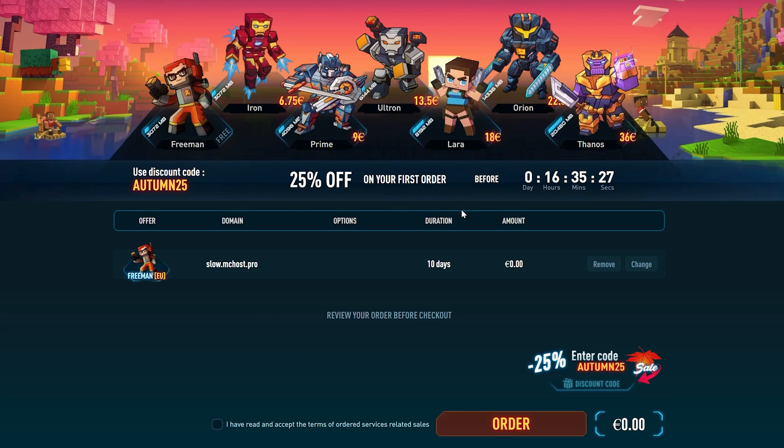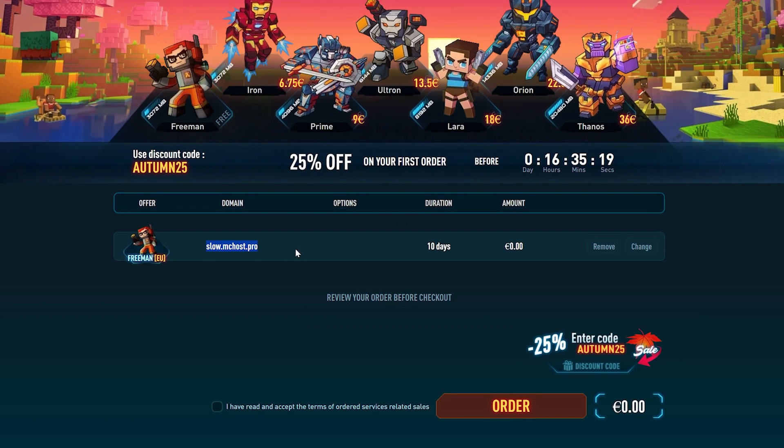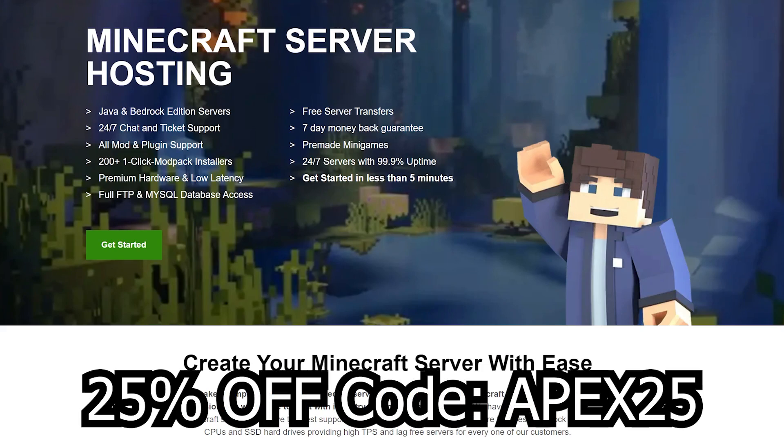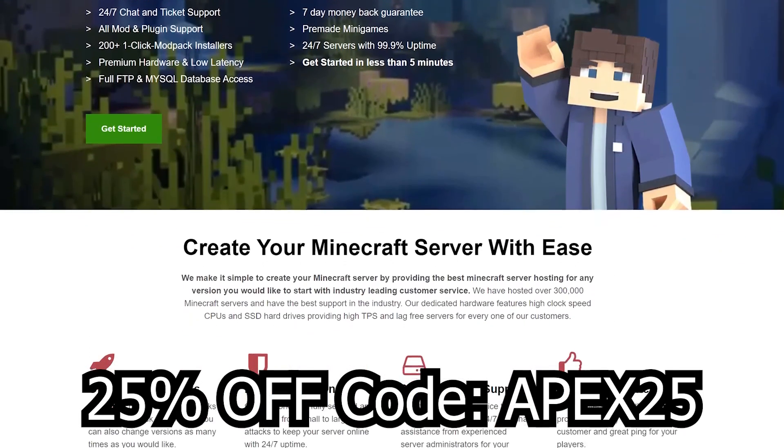It is free to order. They're also running a 25% discount on your first order — I'll leave a link in the description. After clicking order, agree to their terms and click order again. Then it's just waiting for the server to install — you'll see 'Installing, please wait' and it progresses until complete.